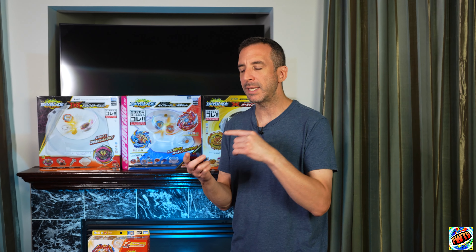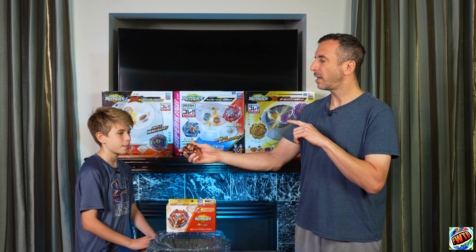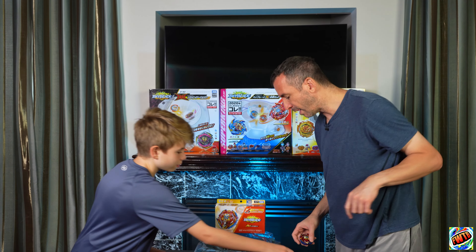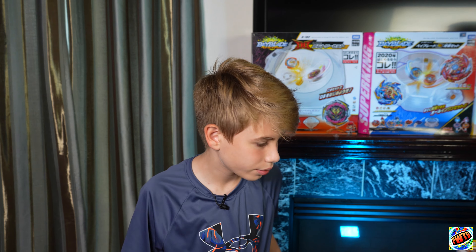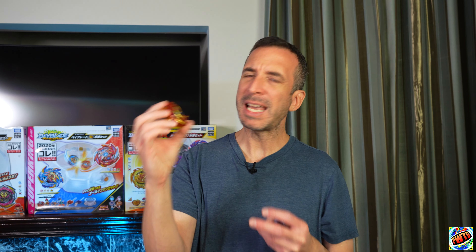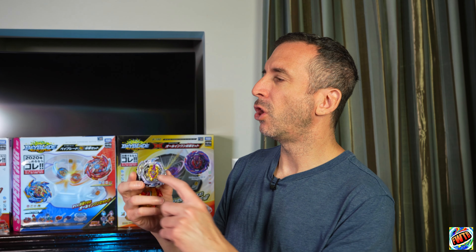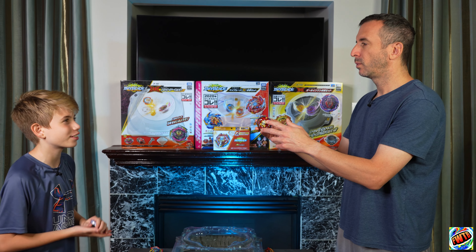Now let's set up the battles. My two bays and your two bays — when battling against my two favorite attack bays, you're going to take Excalibur, and when battling your two favorites I'll take Excalibur. Your two favorite attack bays? Guilty Longinus and Ultimate Valkyrie. My two favorites are Super Hyperion — something about that bay, I really like it, great speed and stamina — and Rage Longinus.